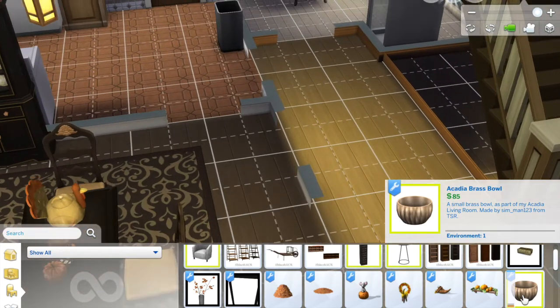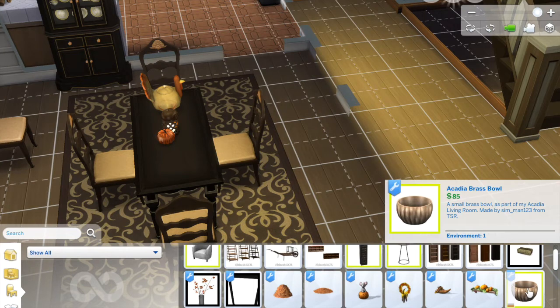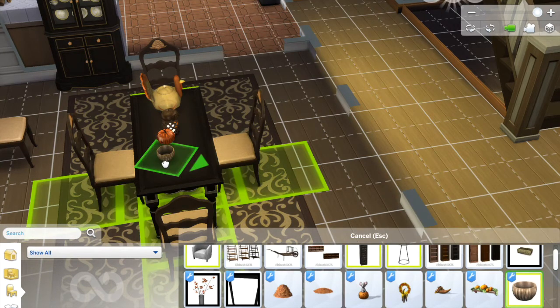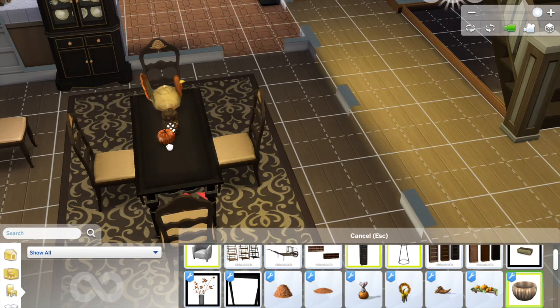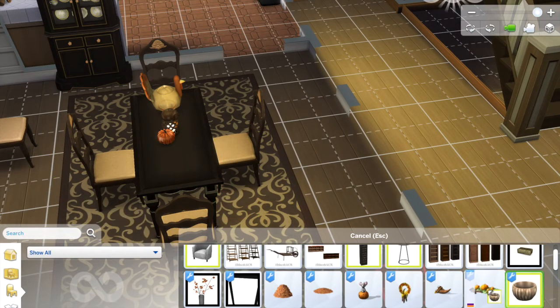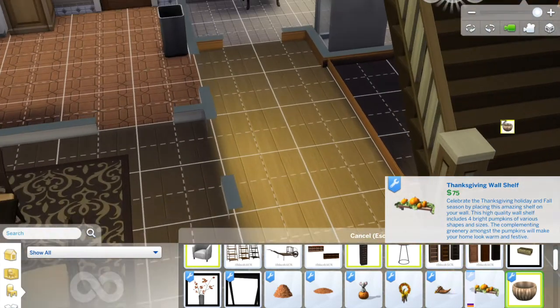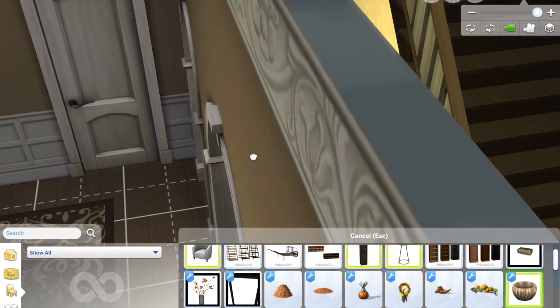We also got an Arcadia brass bowl that came with some of the other decor. Oh my gosh, it is so cute! Let's see what it looks like on the table — it's like the perfect size. I think it just needs to sit somewhere in the center of the table. That's a really nice piece.